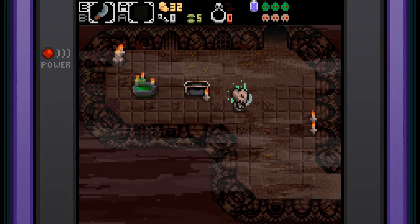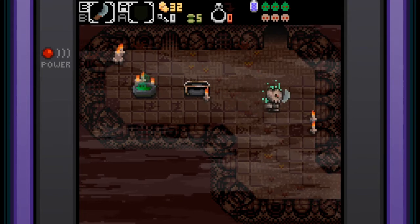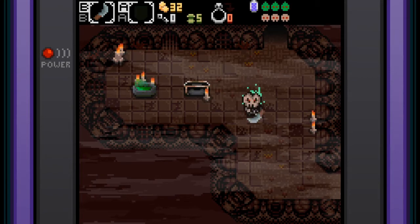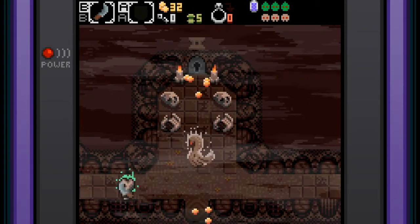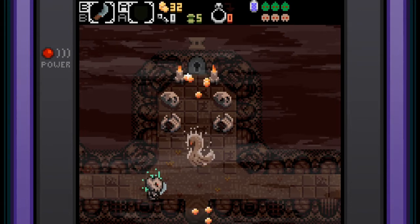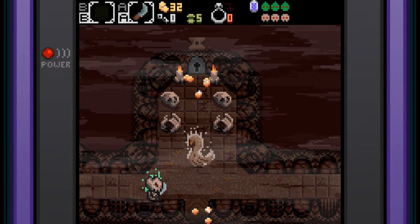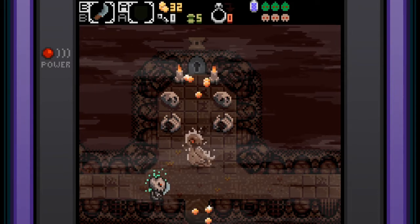So we have at the top our B button, which is your sword. And then our A button seems to be contextual. We can switch which way we want to do it. Let's go ahead and do it this way — that's the way it was originally.